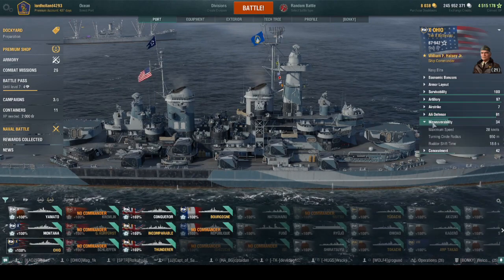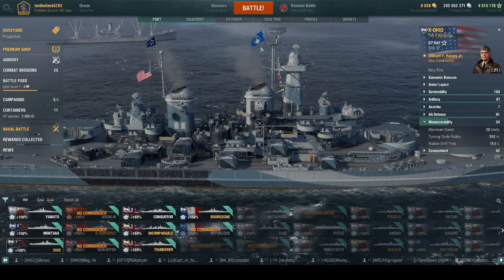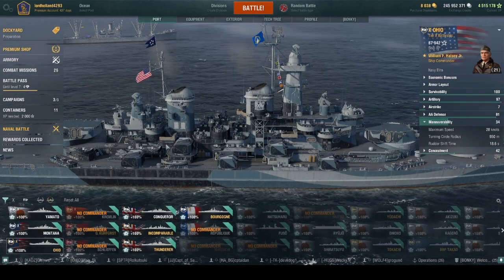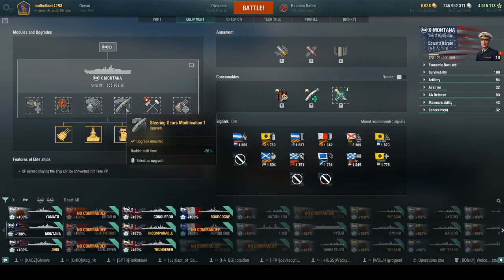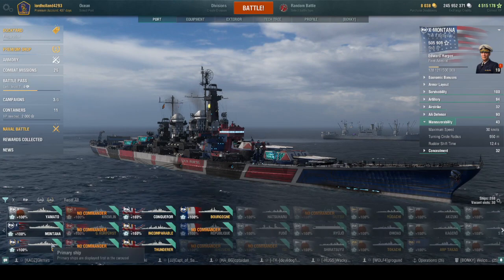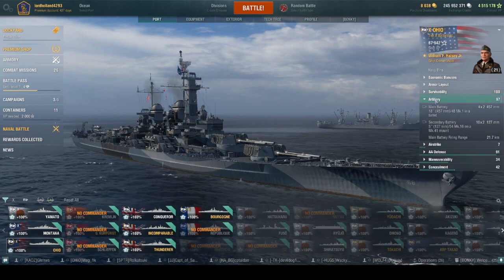Maneuverability-wise, Montana does 30 knots, Ohio does 29. Rudder shift goes down to around 14-15 seconds with the rudder mod on Ohio. I don't run the rudder shift module on Montana because I have the legendary — sorry, the concealment module. Montana's concealment is 12.2km. As far as concealment goes, they're basically the same — we're not missing much. But the huge, major difference is in the guns.